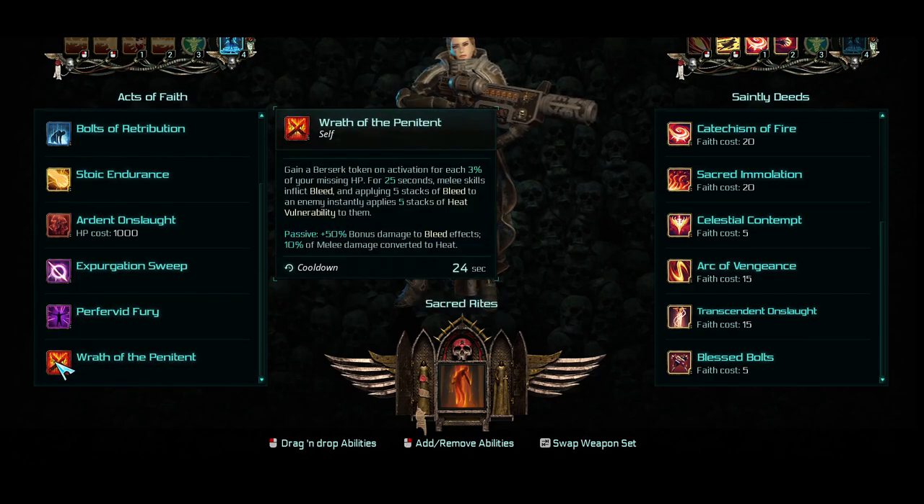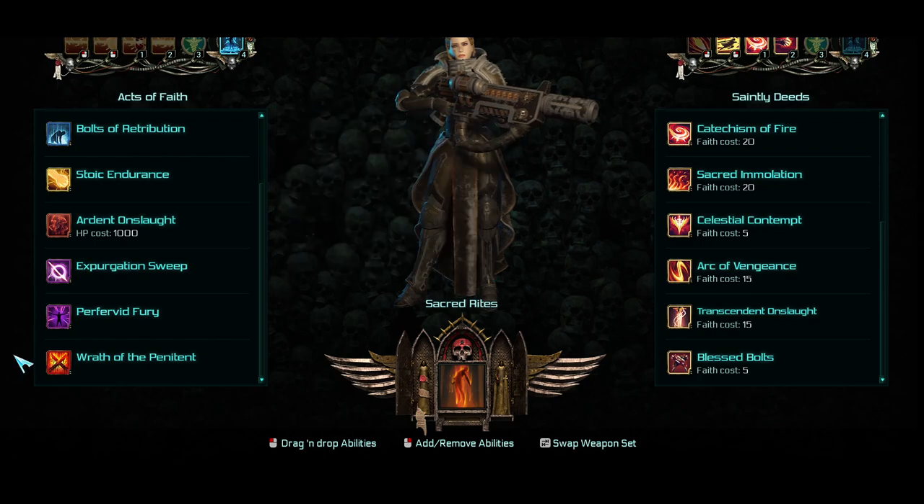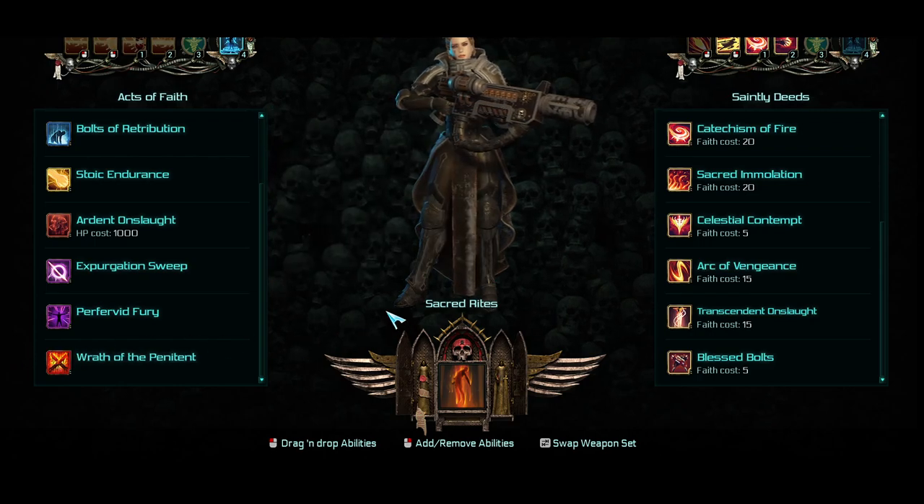The other one I'm questioning is Wrath of the Penitent — that's the Bleed one. You apply Bleed and Vulnerabilities. I'm not sure about that one either. So there's your Embodied Saint form and your Acts of Faith. Now let's talk about Sacred Rites, which is how you gain your Faith.